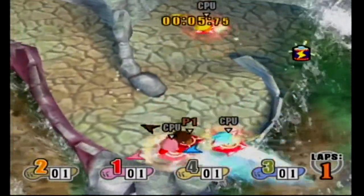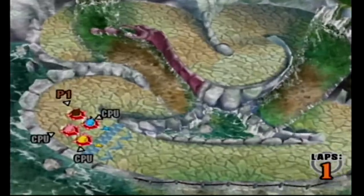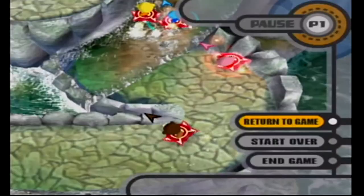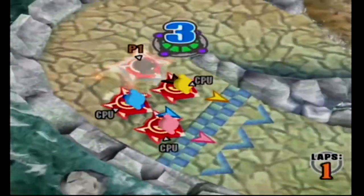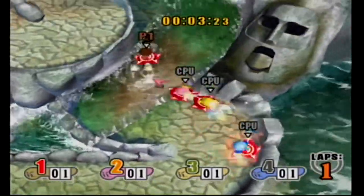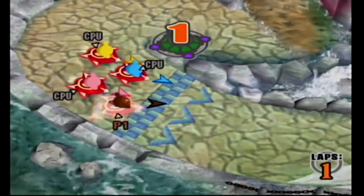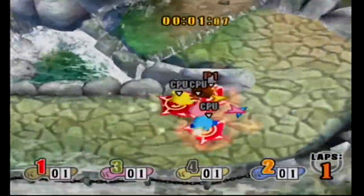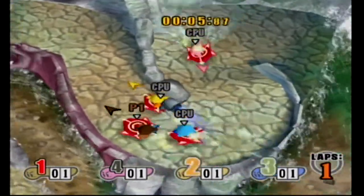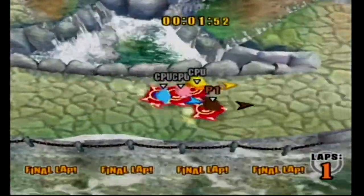I forgot how brutal level 5 CPUs on Top Ride were — holy cow. I didn't know you could get caught in the waterfall; there's an achievement for doing that five times. I don't want items! You can't turn them off — the achievement specifically says no turning items off.